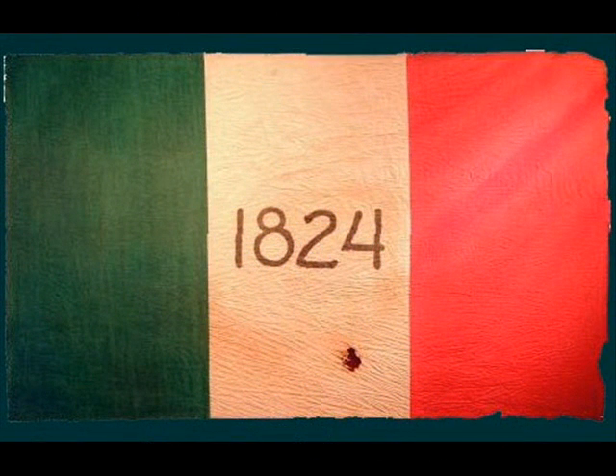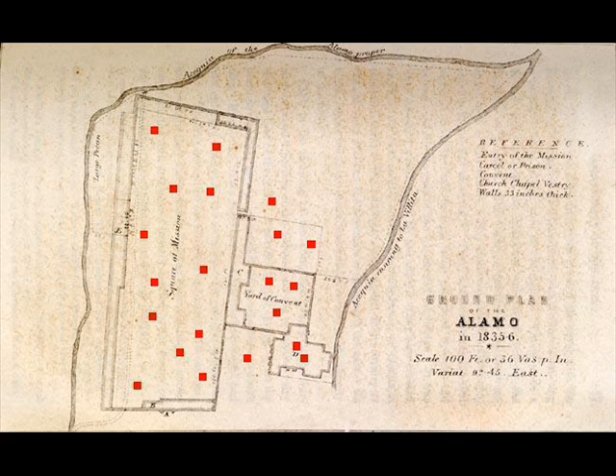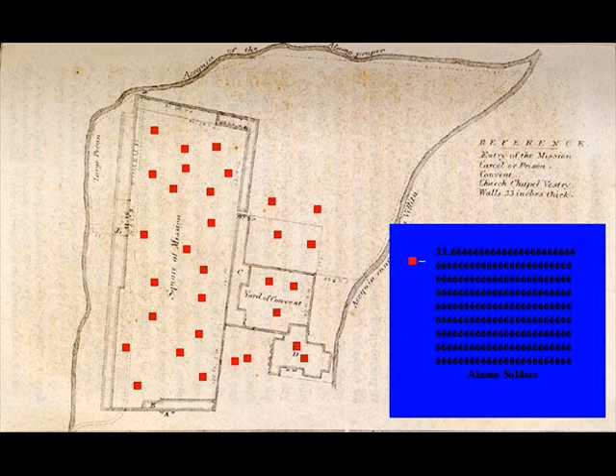This is the flag the Alamo defenders used to represent themselves. This is the missionary the Alamo defenders used. 180 Americans held here,